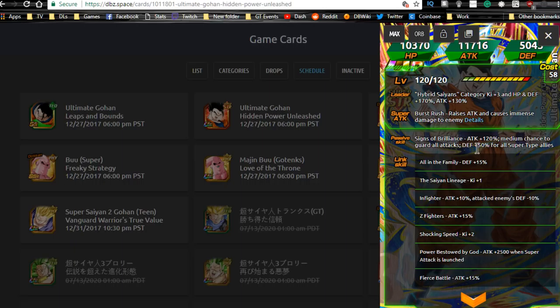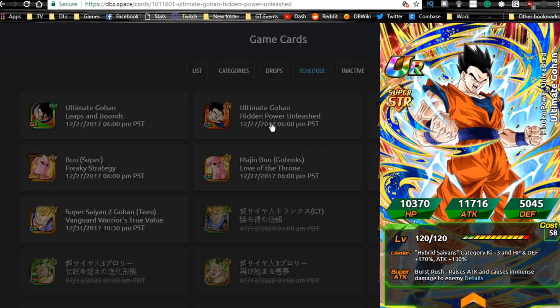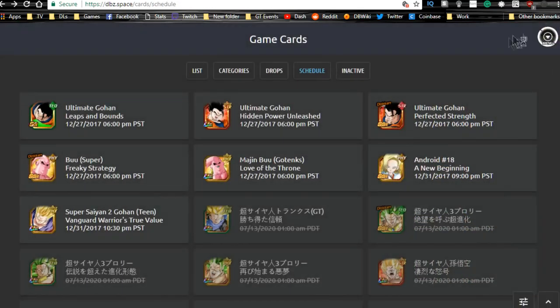For the optimal team, you'd want LR Gohan and LR Trunks. I know not everyone has those, but that's the best damage output. Knowing that SS3 Bardock is coming out, I don't think I'm going to pull on this banner. If you don't have the LRs and we don't have Trunks out yet, I don't think this team is going to be as viable. SS3 Bardock is really cool because you can run LR Gohan and Gogeta. His link skills include All in the Family, Saiyan Lineage, Z Fighter, Shocking Speed, Power Bestowed by God, and Fierce Battle.